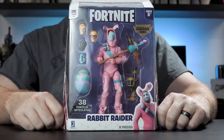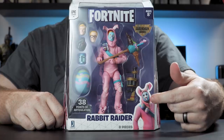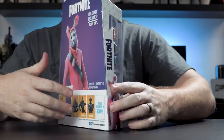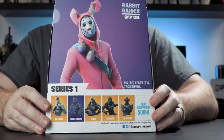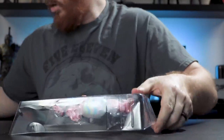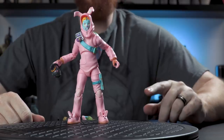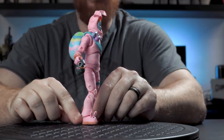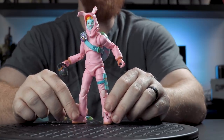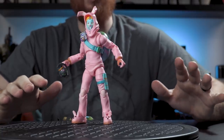Here's the packaging for Rabbit Raider — tons of accessories as well. We've got a couple interchangeable faces, a harvesting tool, grenade launcher, slurp juice, disco ball. Scary cute Rabbit Raider. We'll open this the same way by the bottom. Alright, we've got Rabbit Raider out of the packaging. One point to note: there are 38 points of articulation with this figure instead of 40, because he's got the fuzzy bunny slippers and there's no toe articulation. Other than that they are exactly the same, but the skin and paint are completely different.